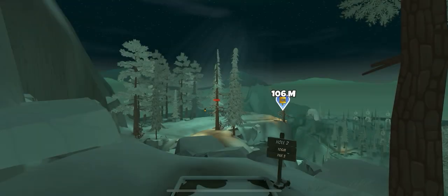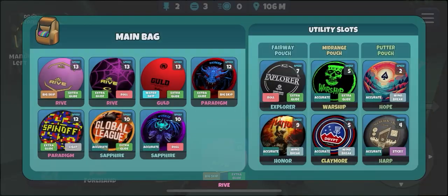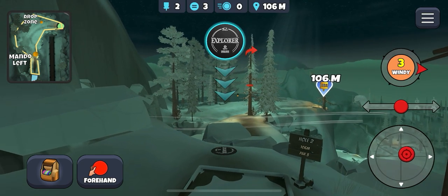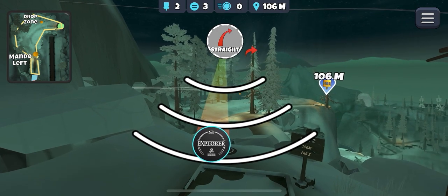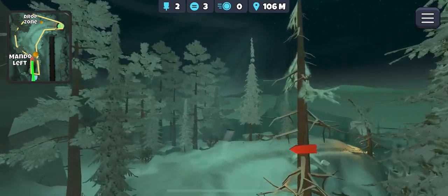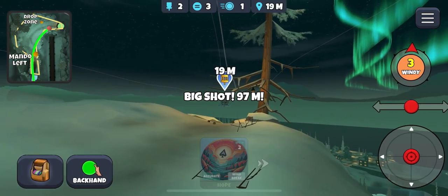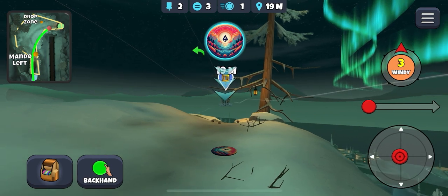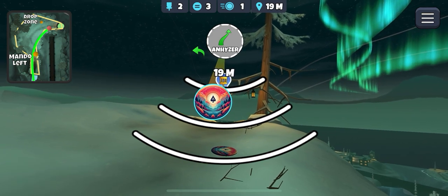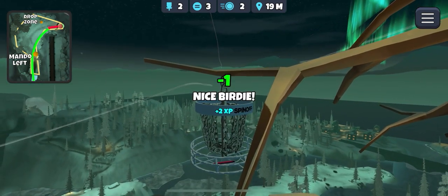Hole 2. If I just shoot par the whole way through this course I think I'll still be happy. Ripping wind — take the Explorer on the forehand. Normally I'd aim at this light but with this wind I'm going to aim further out, take a little bit off it, straight pullback as the wind will push it. Stops right there — that's a good place. Uphill a bit, glad I noticed that twig in front of the basket. Uphill with a tailwind — in! We get birdie.